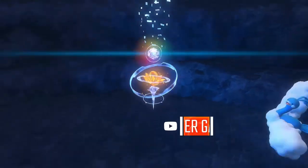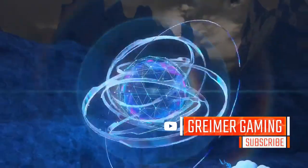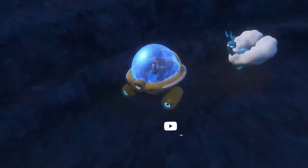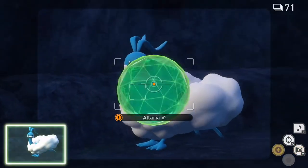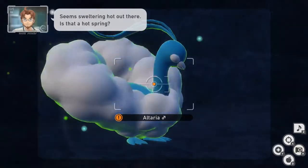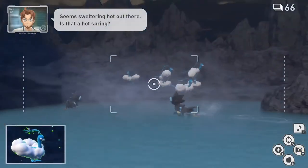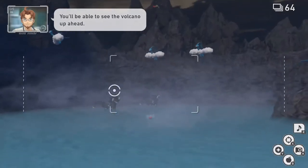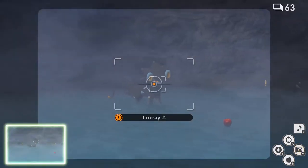Let's get here and see what we got. Oh, there's an Altaria right there — it's right behind us. Let's see if we can't turn around right away. Something's happening to my right — there's Luxray. Oh, there's so much stuff happening. Luxray right here — you saw that.